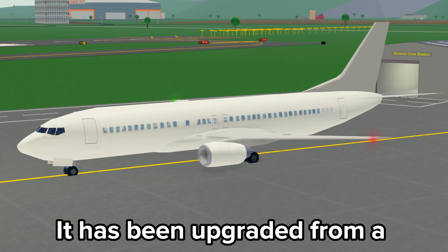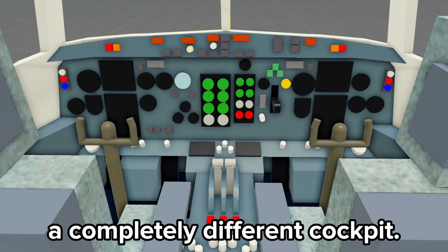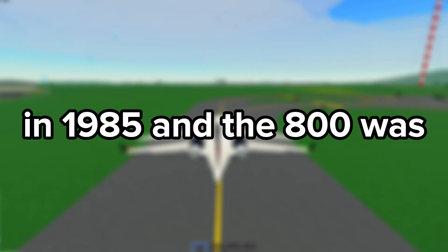It has been upgraded from a 400 variant to an 800 variant, which is fantastic. You can tell this by the longer fuselage and a completely different cockpit. The 400 was a 737 Classic which released in 1985, and the 800 was released in 1994 as a replacement for the 400.